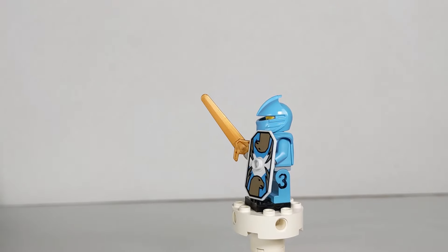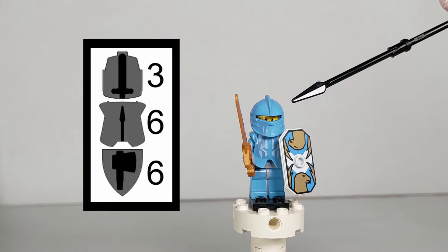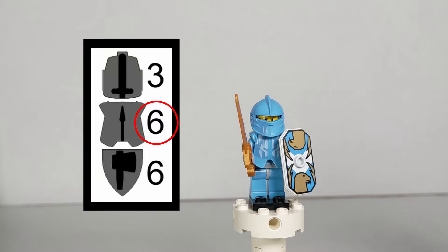Their armor is basically a trimmed down version of Prince Jalen de Leon's own armor. Their mithril helmet provides three slashing armor instead of Jalen's six, their shield provides six hacking armor instead of Jalen's nine, and their breastplate provides six piercing armor instead of Jalen's nine.